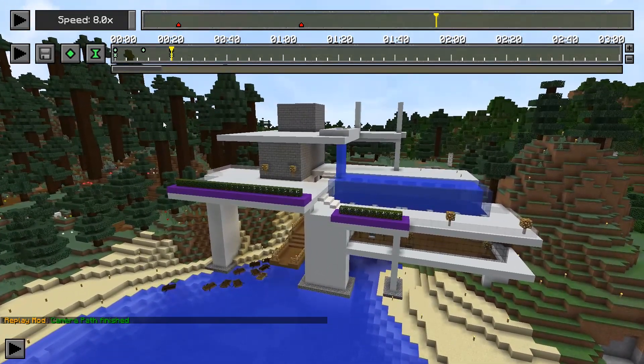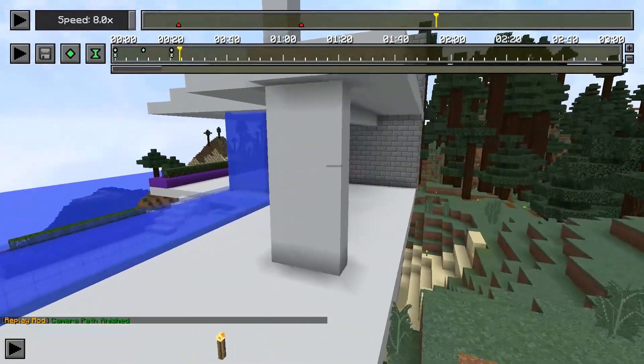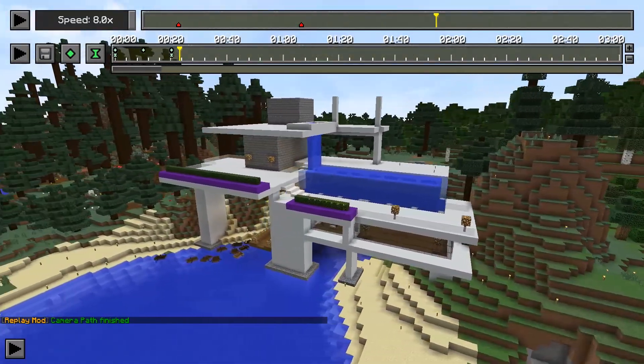I could have gotten really crazy and zoomed in on all those mob killings. For this we're just keeping it simple to get a good overview of what happened. That's a very simple first clip — it works just fine. I typically like to show a whole lot more, more like a time lapse. I'd start it further back with a different angle to get an overview of what's changing. You can slow it down and get some really cool matrix-style close-up stuff. It's entirely up to you — it's so open for creativity. I love the replay mod.